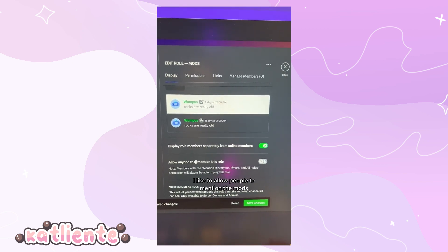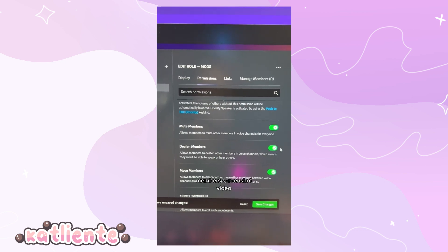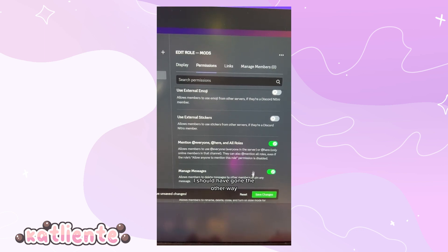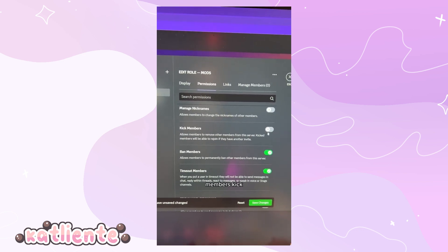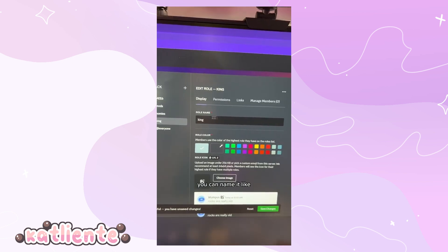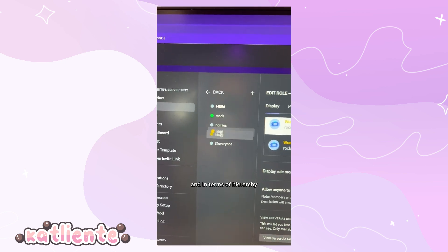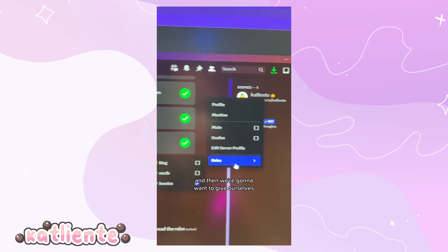Final roles you should add: one for mods. I like to display mods separately, allow people to mention them, and give them permissions to move members, deafen members, mute members, screen share, video, manage messages, mention @everyone, use external emojis and stickers, timeout members, ban members, kick members, manage nicknames, change nicknames, create invite. Hit save changes.